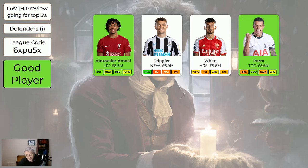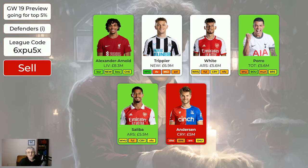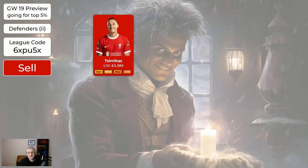Anderson — if you've got him, sell him, he's not worth having anymore. Gabriel's a good player, worth having. Cheaper defenders: Simakas is injured and going to be out for many weeks probably. Robertson is going to be back before Simakas is available again, so Simakas isn't going to get any more game time — we won't report on him anymore in this system.